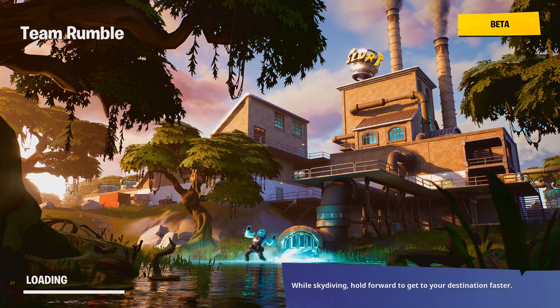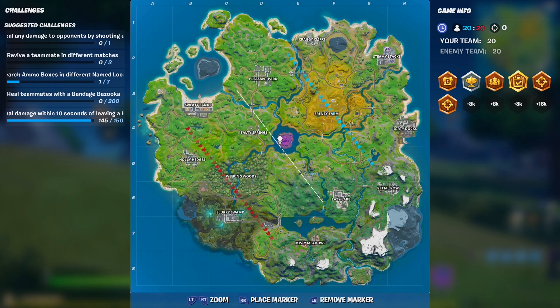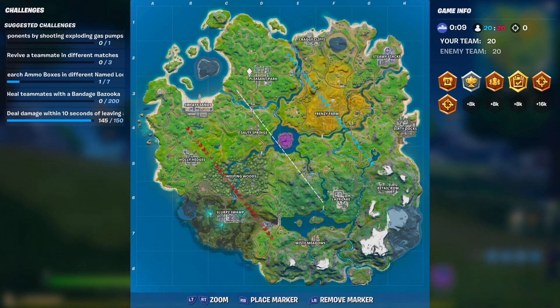It's not going to be that hard, but since it's going to be a chosen weapon this time it will be a little bit harder to find. Now if you notice, it says seven different named locations, so you have to go to Slippy Swamp, Holly Hedges, Sweaty Sands, Puzzle Park, Peggy Cliffs, and all those different places.